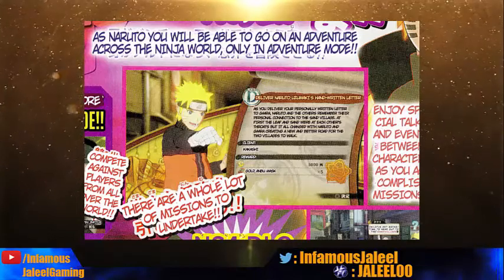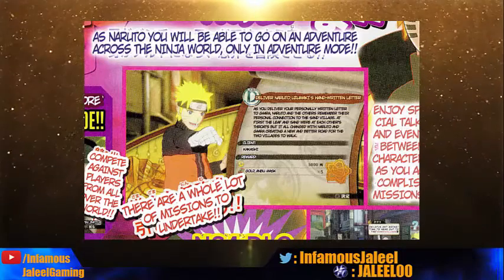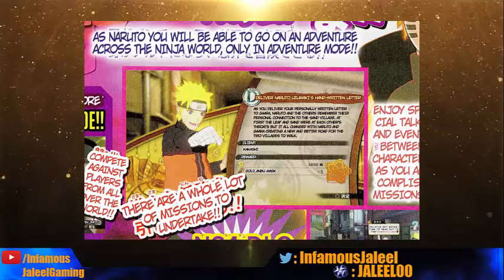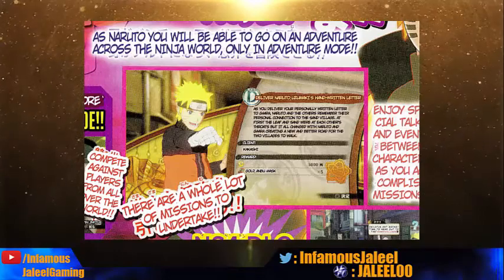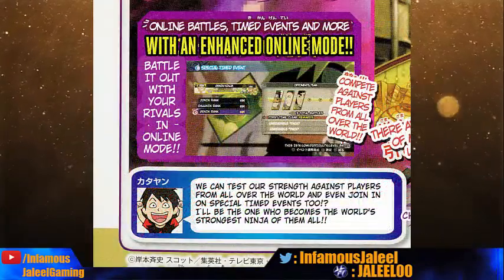We also have the return of side missions. Honestly I'm not the biggest person for Naruto side missions — I'll do them if I get bored, but it's not something I really want to do. It also seems like they might possibly be bringing back character customization, like adding on equipment. Maybe cool if they could also change the color of your costume. It looks like by doing side missions you can get special items, as you can see by the screenshot.